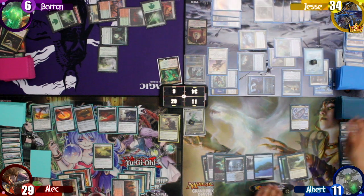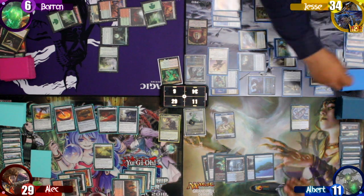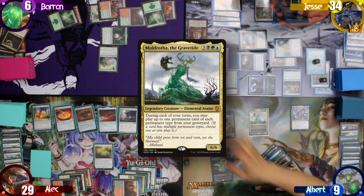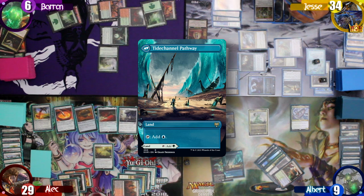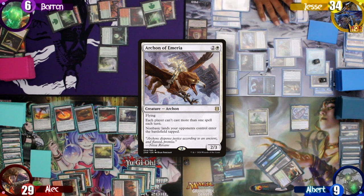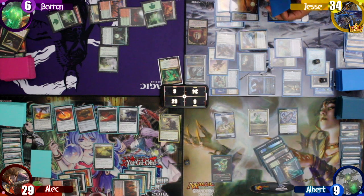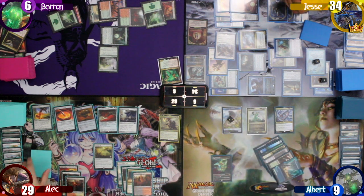I make another Coil on my upkeep and draw for turn, not paying for the Tithe. I decide to pay 8 to cast my commander and lose 2 life from the Ancient Tomb. Jesse says he had a response to Muldrotha, affecting my ability to play spells from the graveyard. After that, I pass to Alec and make a Koma Coil on his upkeep. He draws for turn and also refuses to pay his taxes, letting Jesse make another treasure.